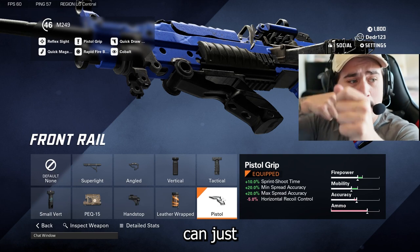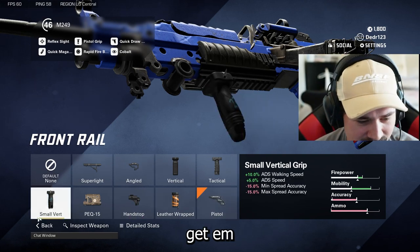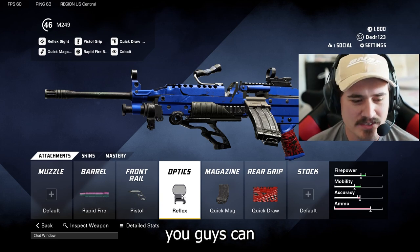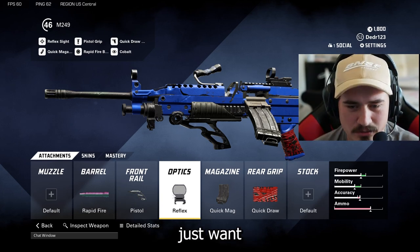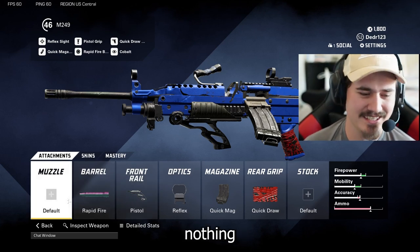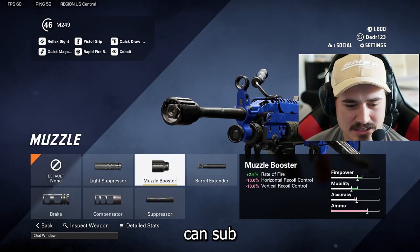Next up we got our reflex — you guys can sub that out if you want. If you just want to run iron sights, I think the iron sights on this gun are horrible, you can't see anything. You can sub that out for a muzzle booster, completely up to you, doesn't matter.